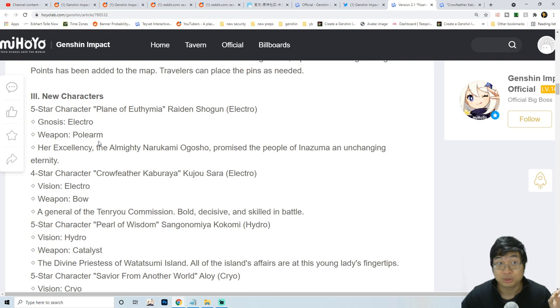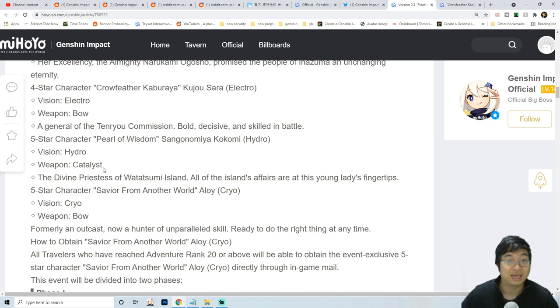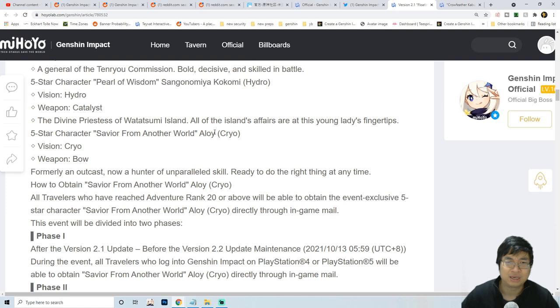We know new characters are joining us. The first character will be Raiden Shogun plus Sara - those are the two Electro characters on the first banner. After that the second banner will come with Kokomi, who will be the Hydro Catalyst user, the Priestess.